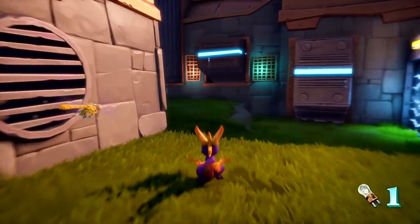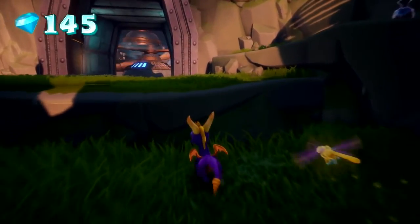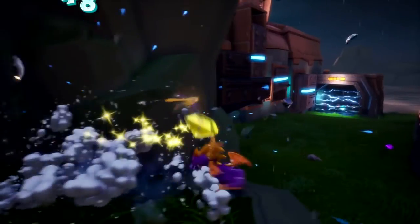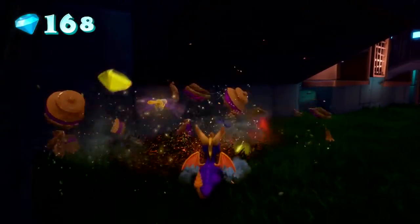One of the things that the team has done is really made the metallic coating of fire-immune items like the robots, vases, and treasure chests really shine. So it's really easy to see when you need to use fire and when you need to charge.